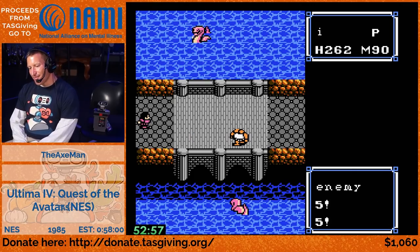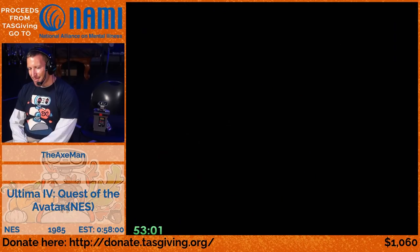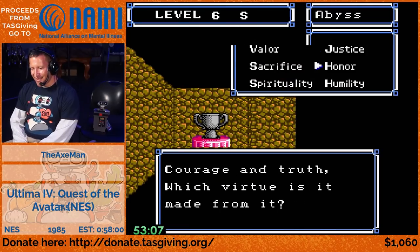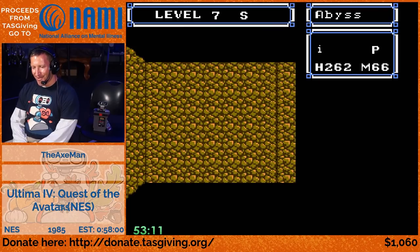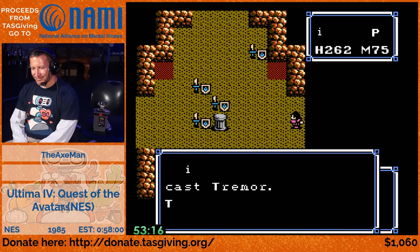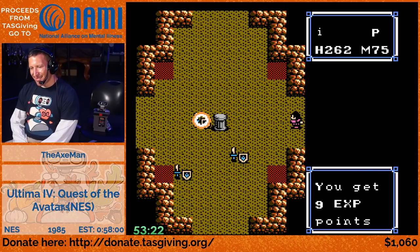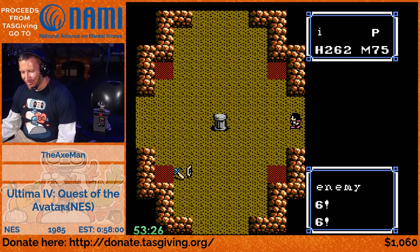This is one of the scarier rooms - the Balrog enemy in the middle can put you to sleep, and if he does, there are other enemies that do a lot of damage that can really nail you. That's one of the rooms where there's a pretty good chance to die. We're on the seventh floor now, getting close to the end. But these last two floors are going to have some trouble for us.